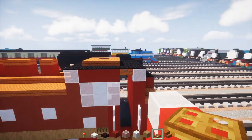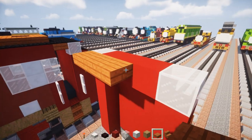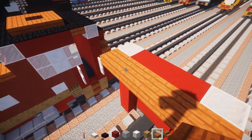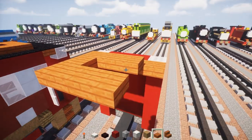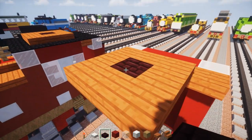Take acacia wooden slab and add 5 blocks wide in the middle. Then go forward and add a donut shape with the acacia wooden slabs, just a slab taller. In the middle, add another brick slab.